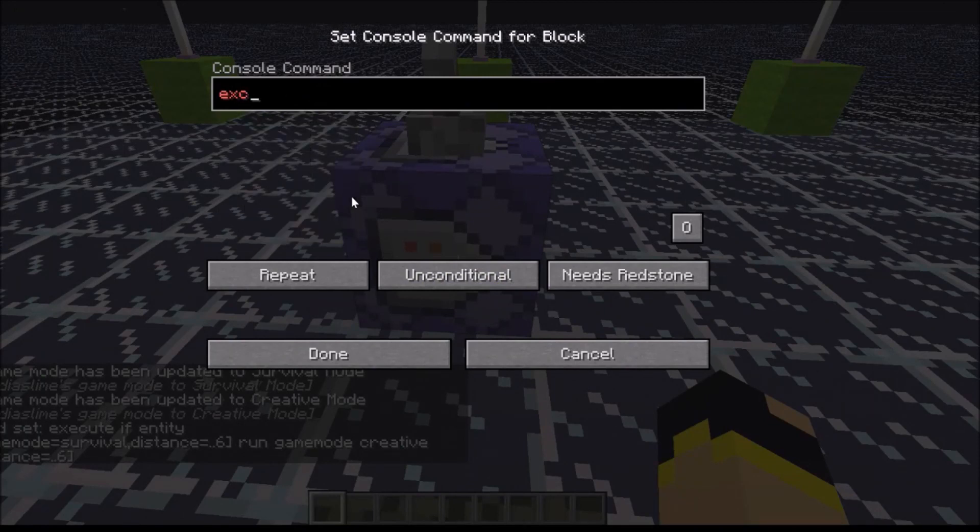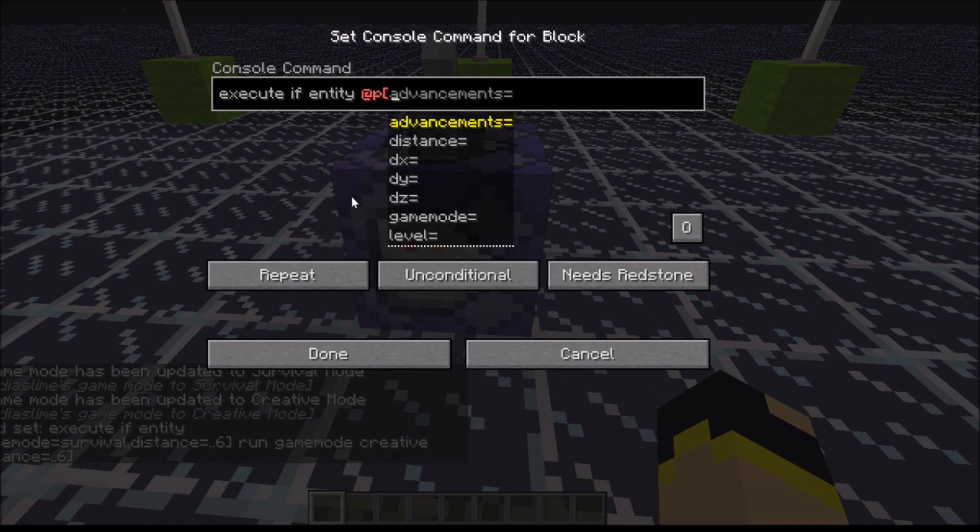The first thing we're going to need is of course 'execute'. And we are going to be executing 'if', because it's if somebody or if a certain criteria is met. So, 'if entity', at P, which is the nearest player, then we can add some information.